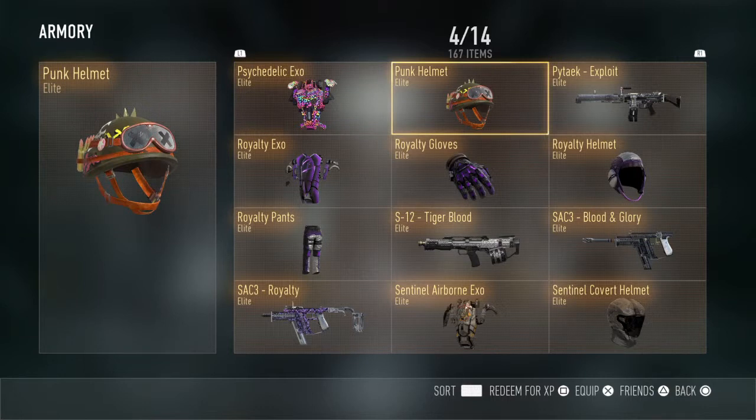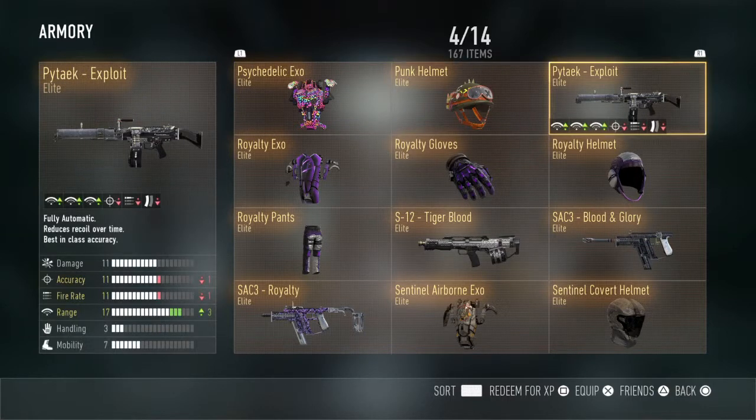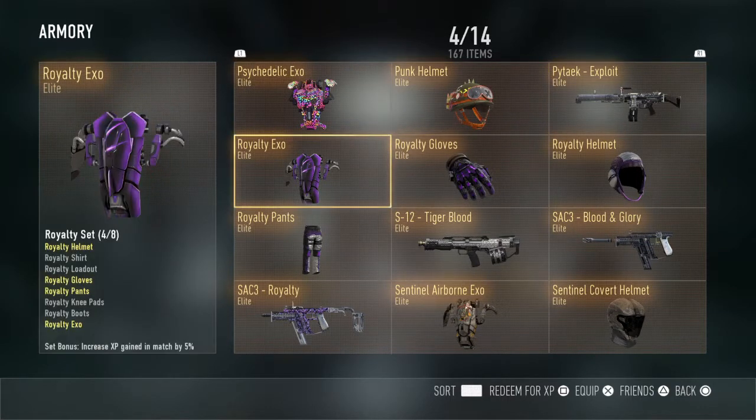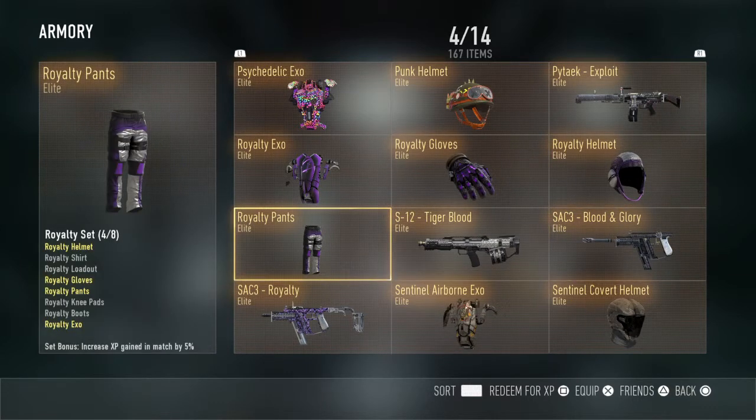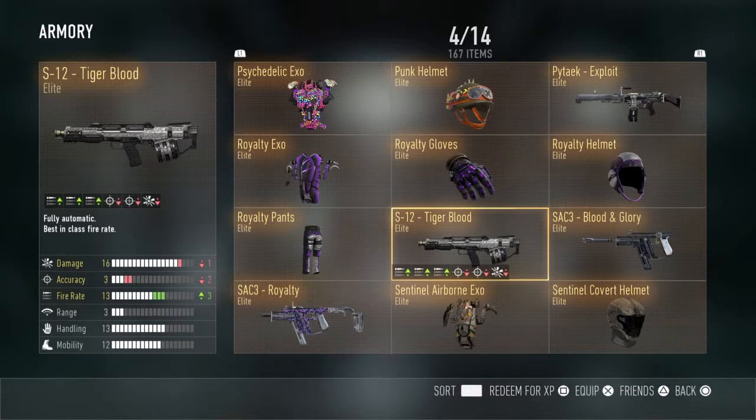The Psychedelic EXO, the Punk Helmet, the PyTech Exploit, the Royalty EXO, Royalty Gloves, Royalty Helmet, Royalty Pants, S12 Tiger Blood.